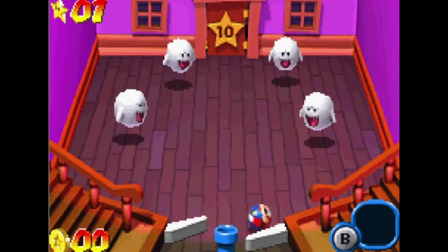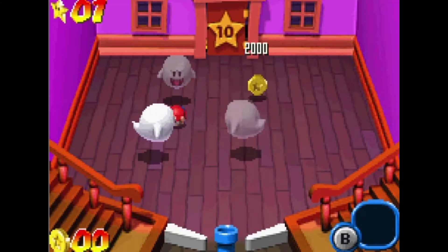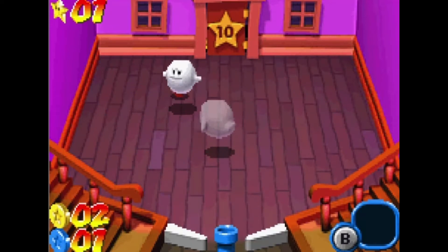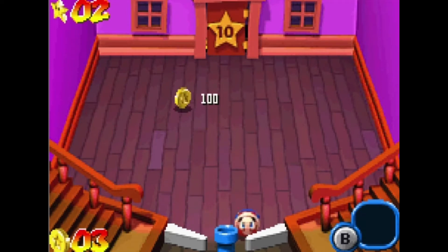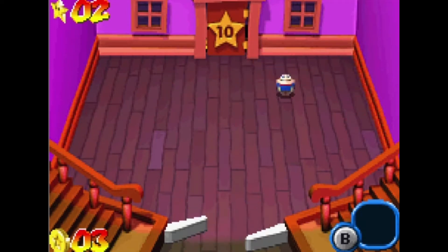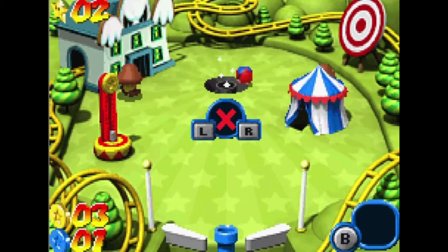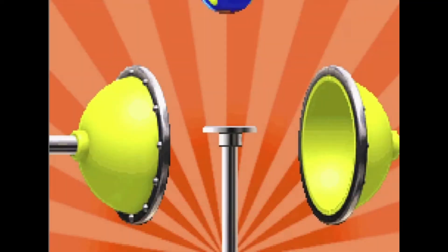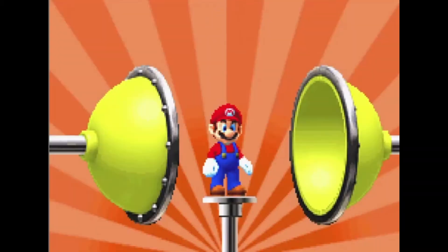There's a bunch of Boos in here which I really can't do anything about — or maybe I can. I just have to hit them after they've taunted or something. Oh, that gives us another star — I'm not going to complain about that by any means. Nice work there. We're at a point where we need to back out of this cannon and see what we end up finding here. We did get a star out of it, so I can't really complain.